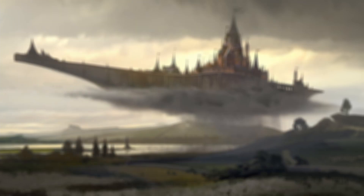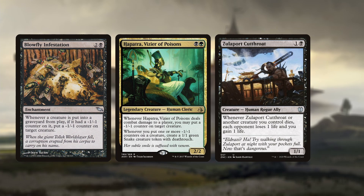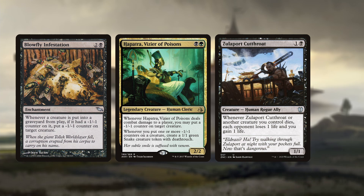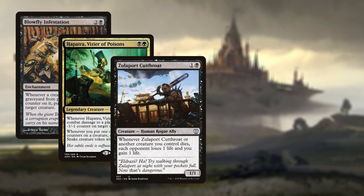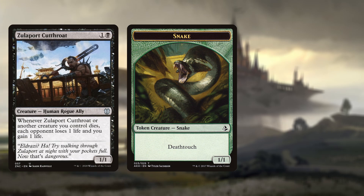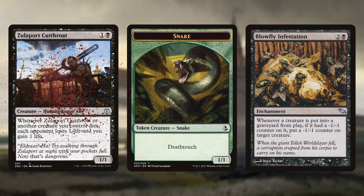The first combo we'll look at is the Blowfly Infestation combo. You'll need Hapatra, Blowfly Infestation, any of the Drainers, and a creature on the board that will die to a minus one minus one counter — this can be yours or an opponent's. To start the chain you put a minus one minus one counter on a 1/1 creature and kill it. This resolves several triggers: first Hapatra resolves and creates a new 1/1 snake, then the drain resolves, followed by the Blowfly Infestation trigger asking you to put another minus one minus one counter on a creature. You target the snake you just created, resulting in an infinite loop that drains the table and wins the game.